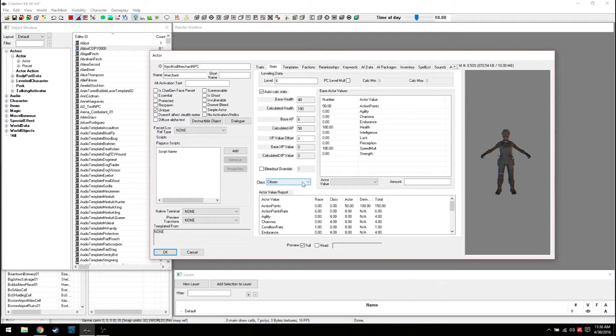Stats are relatively self-explanatory. In Skyrim there were more choices. This one is going to be a merchant so we'll call it a Minutemen class for now. Base health versus calculated health - if you leave auto-calculation on and set level to 30, the calculated health jumps up because that's every time they level up. PC Level Mult basically means they'll level up when you level up - so when the player is level 29 this character will be level 21. That's pretty much essential if you're going to have a follower.